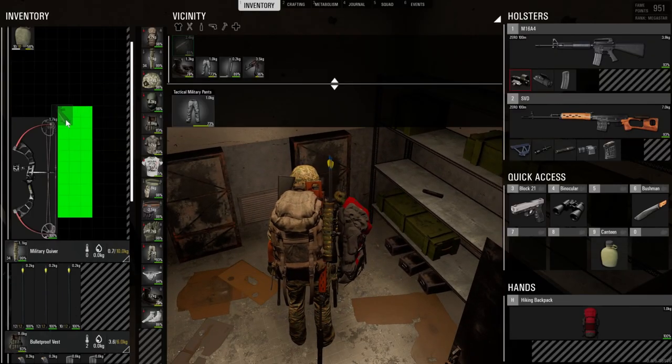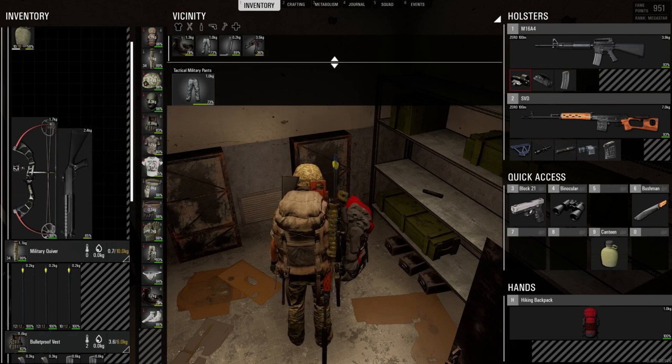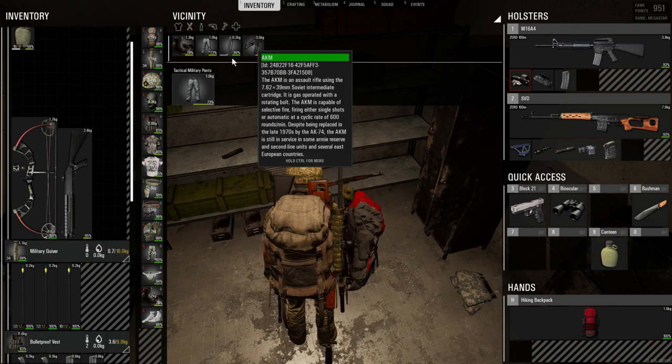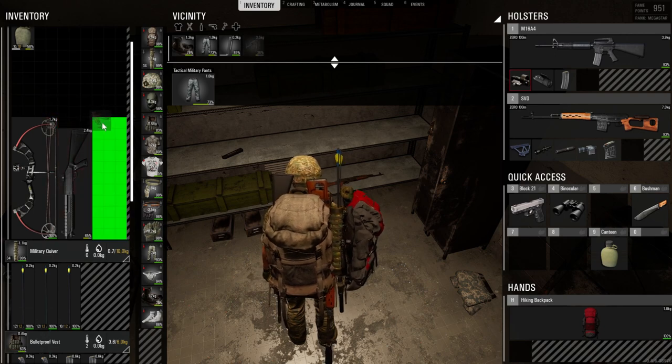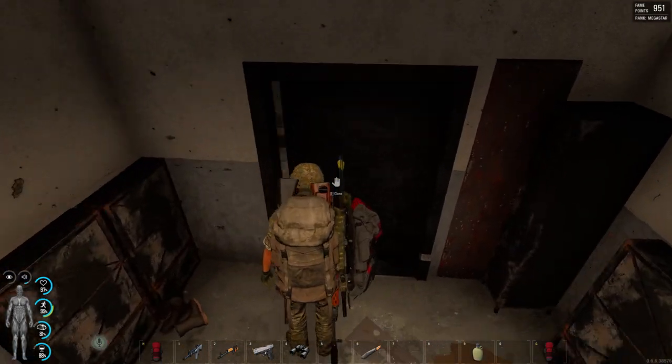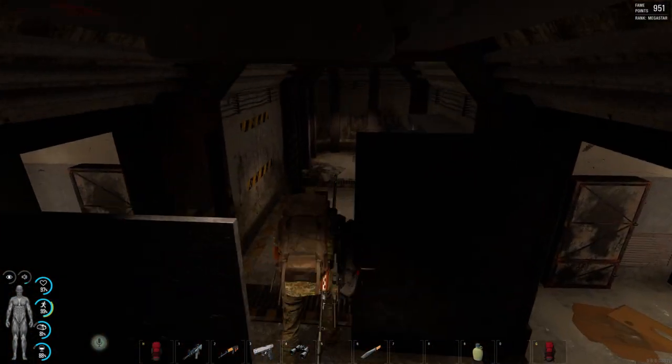You can drop long weapons into your backpack by dropping them on the grey stripe bar, or by holding the Control key and changing the rotation with your mouse button. You can leave now or continue looting the bunker. You exit the bunker the same way you came in — stick around if you want to see me do it.